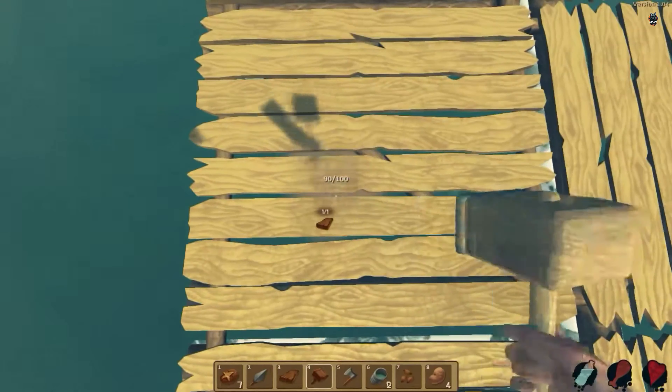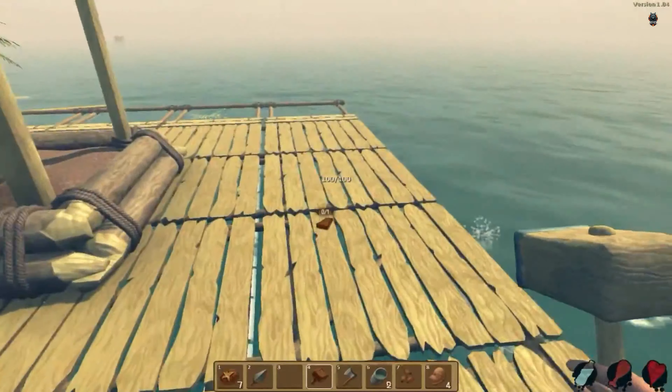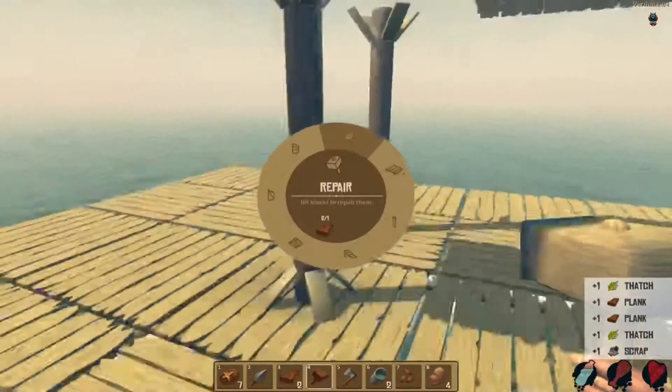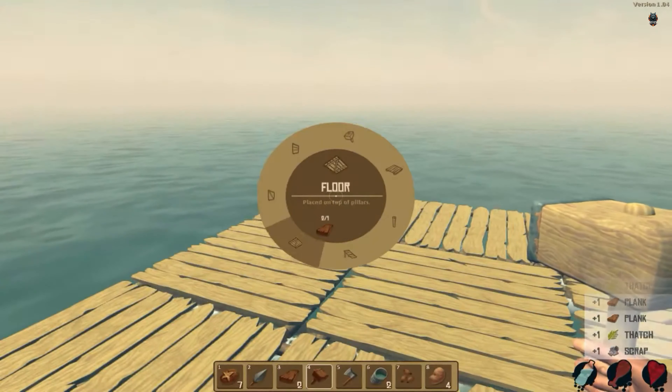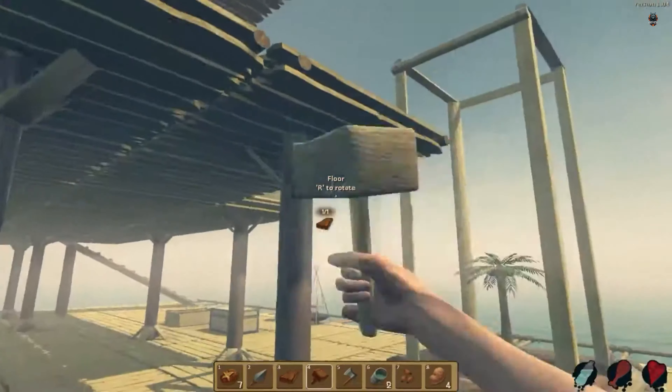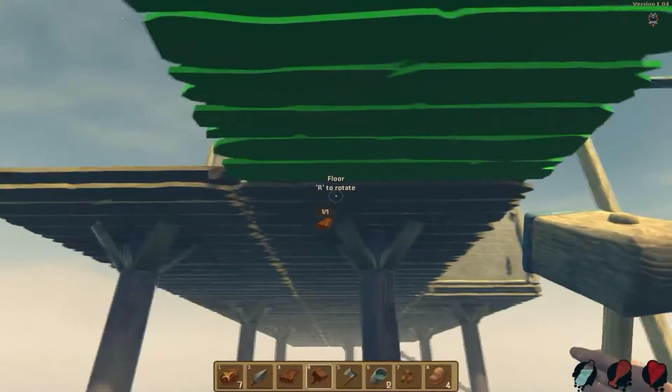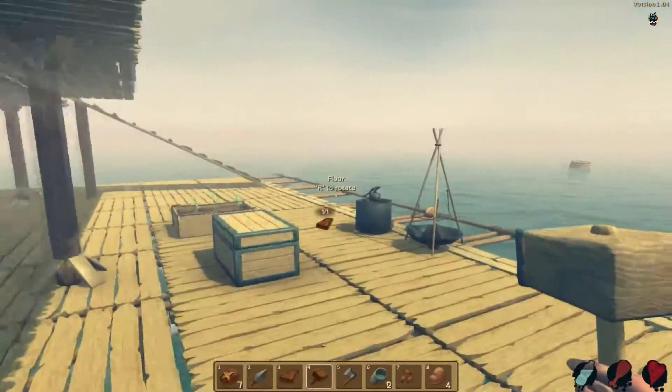Players need to scavenge floating debris in the water to expand their raft, collect resources to create tools, weapons, and shelter, and navigate various challenges to stay alive. Raft's open world setting allows players to explore different islands, encounter wildlife, and discover secrets while constantly adapting to the changing conditions of the ocean.